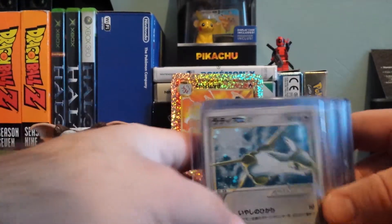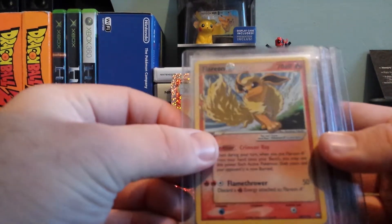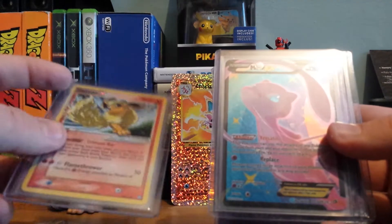Then we have a Japanese Gold Star Latias in good condition. Flareon Gold Star. If you want to know the conditions, just ask and I'll let you know.